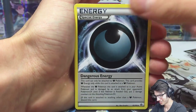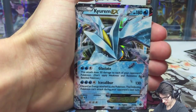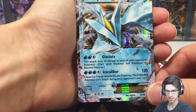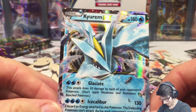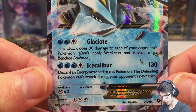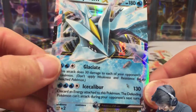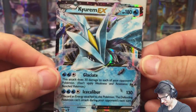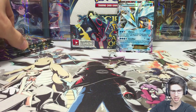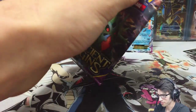We got an Eco Arm, a Dangerous Energy, a Faded Town, and a Keldeo EX — okay, cool! I completely forgot about Keldeo. It's got Glaciate and Ice Calibur. I remember when I first saw the full art for this card I was like, 'Ice Calibur — that's cool!' So part four is not disappointing either.